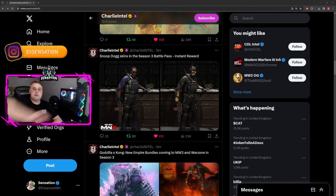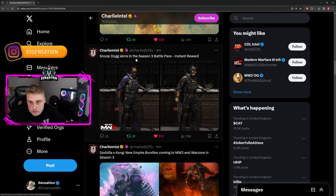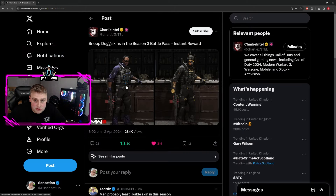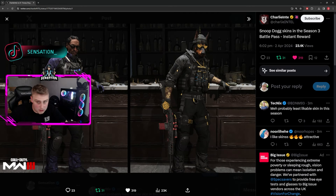Hey guys, it's your boy Sensation — welcome back to my channel. Today's video we are looking at the Snoop Dogg skins from Season 3 of MW3, and this looks pretty damn dope. Apparently these are Snoop Dogg skins in the Season 3 battle pass and they are instant rewards, so you don't have to do anything for them — you just have to level up to whatever tier it's going to be and you'll unlock them.